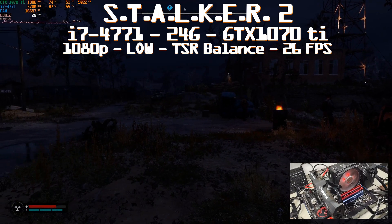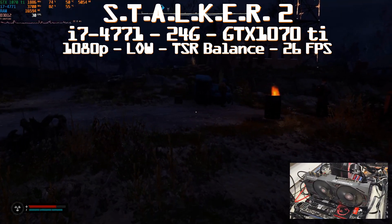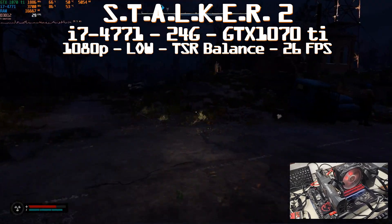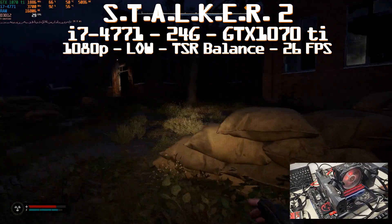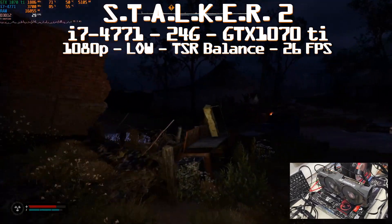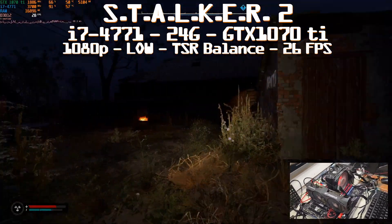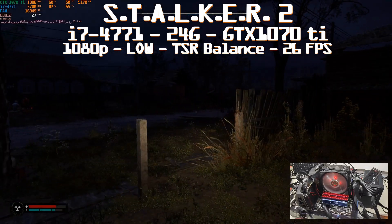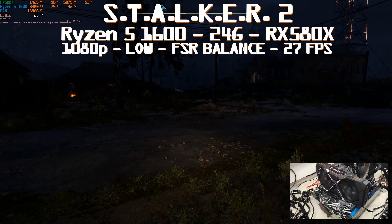With the i7-4771, we hit the wall - back to a CPU bottleneck without the RAM bottleneck. We still have 24GB installed, using 17GB. The GPU is not hitting 100% utilization, sitting in the mid-60s to 70%, while the CPU is at 80-90% and sometimes hitting 100%. Average drops to 26 fps with frequent big stutters dropping into the teens. You cannot go lower than this.